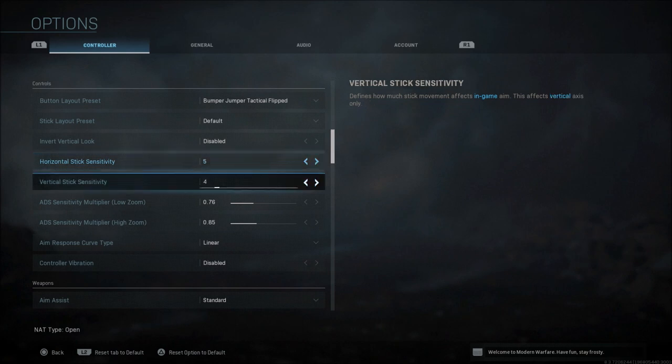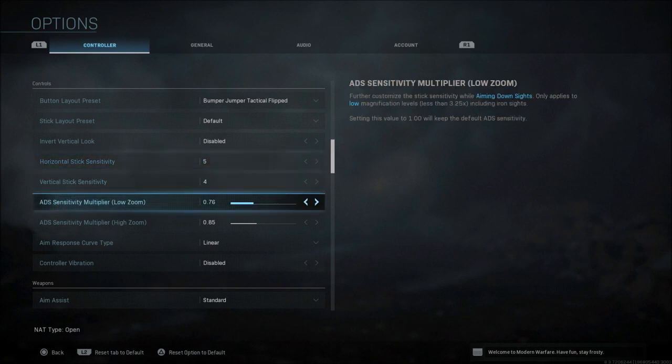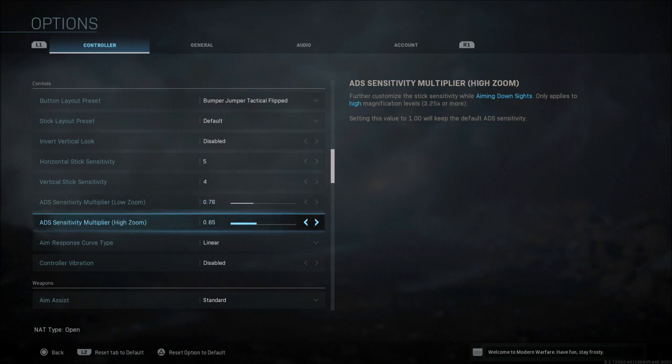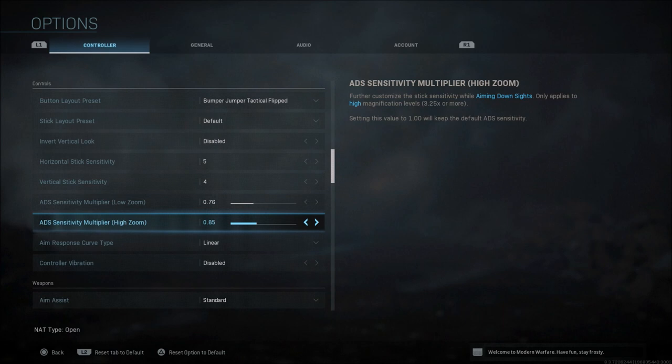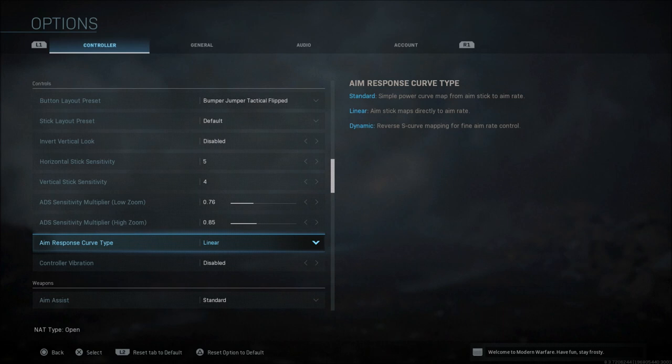When it comes to ADS sensitivity, I always run mine lower. On the lower zoom I'm running 0.76 — I'd recommend 0.75 to 0.90 to begin with. You can get up towards one if you're comfortable with a higher zoom, like a red dot. For sniping or higher zoom scopes I have it at 0.85, but I feel like I'll probably go up closer to one because it needs to be a little quicker when sniping.